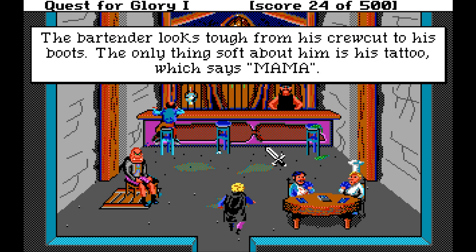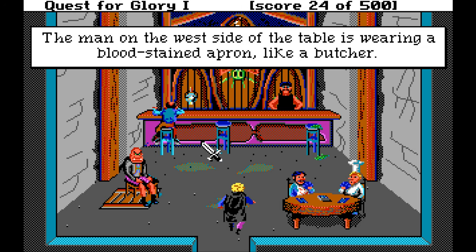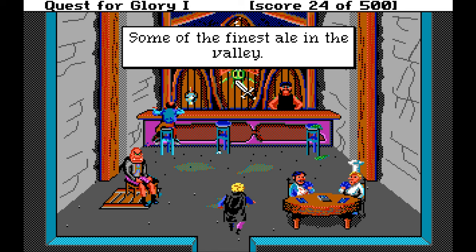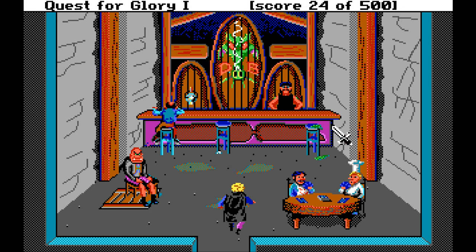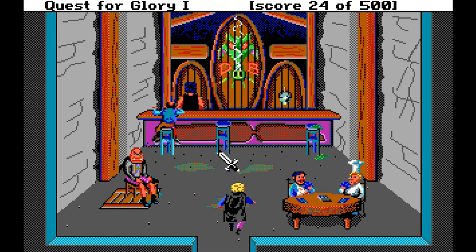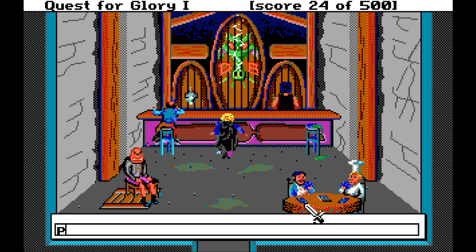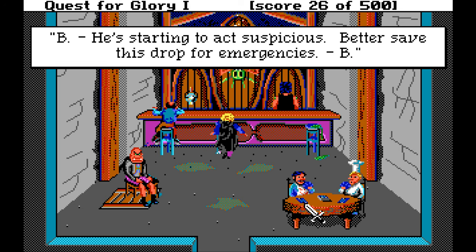The bartender looks tough from his crew cut to his boots. The only thing soft about him is his tattoo, which says 'mama.' The man on the east has a baker's hat. The man on the west side of the table is wearing a blood-stained apron like a butcher. The world-famous troll sweat is always fresh — some of the finest ale in the valley. And then dragon's breath — the beggar said not to drink it — is the house specialty and it's crusher's personal favorite. There's some kind of green goop on the stool, and there is a piece of paper. You see a crumpled piece of paper under the stool, so we're gonna pick it up. You smooth out the piece of paper and read: 'He's starting to act suspicious. Better save this drop for emergencies.'